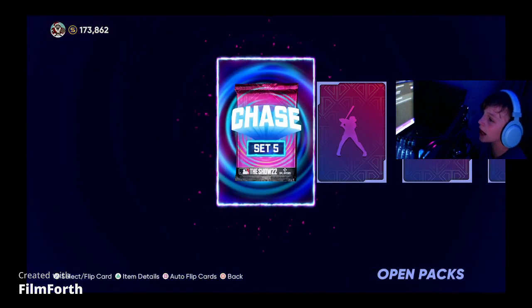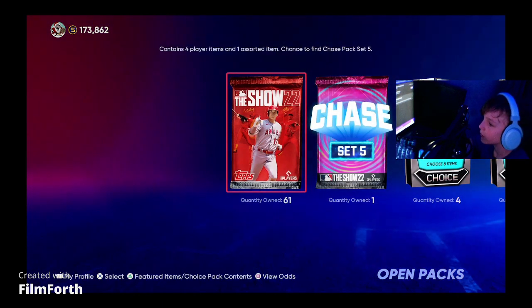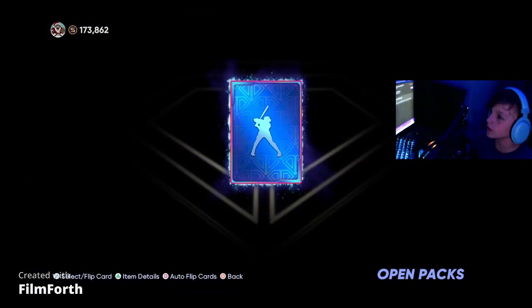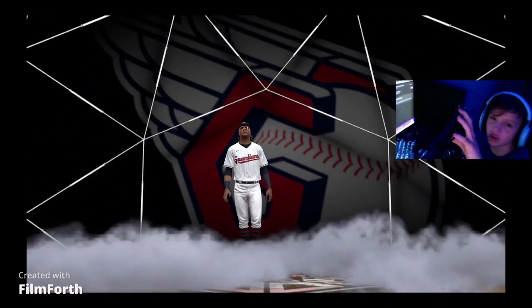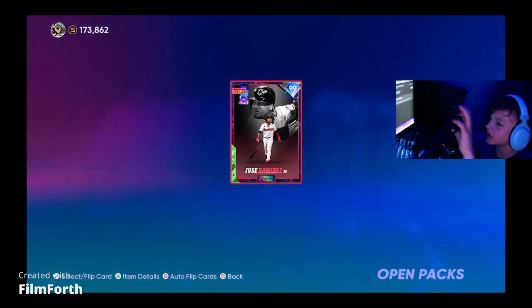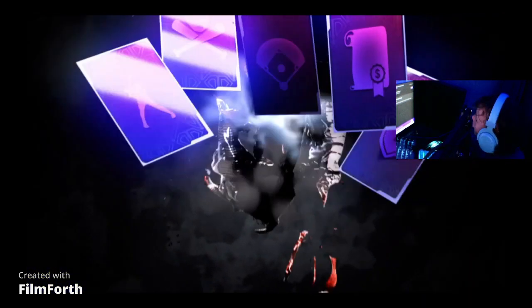We got another chase pack — oh my goodness! View the odds. All right, give us Corbin Burns. Gold lights again — probably not gonna be Corbin, and it's not. It is J-Ram — it's the J-Ram finest! He's gonna be going for a good bit. It's like 2k or 20k — we might be getting over 44k here.